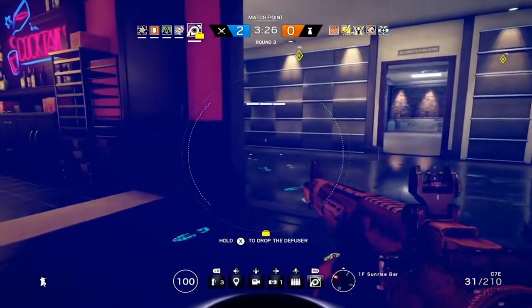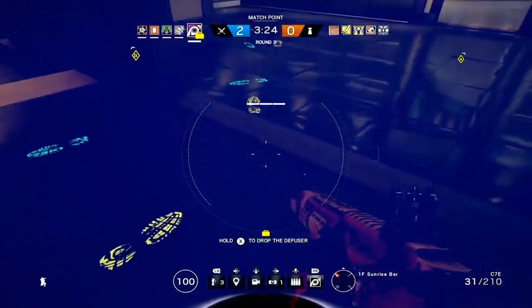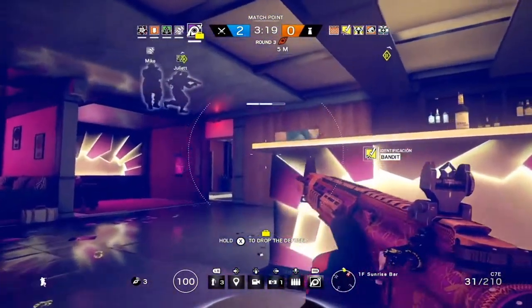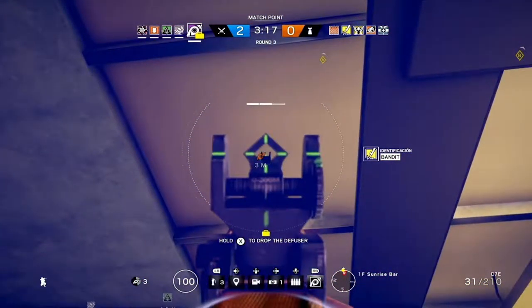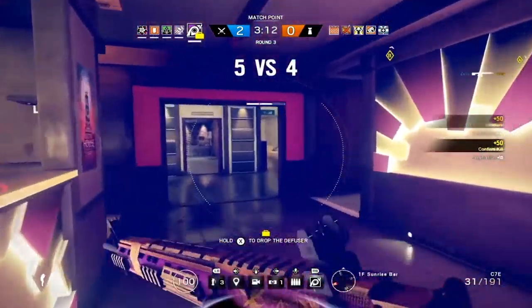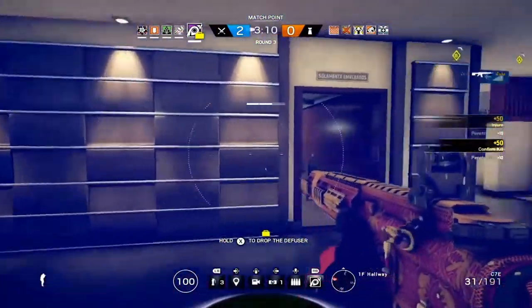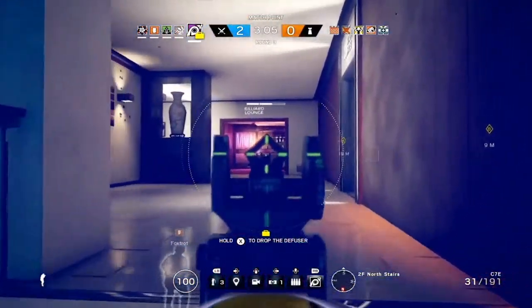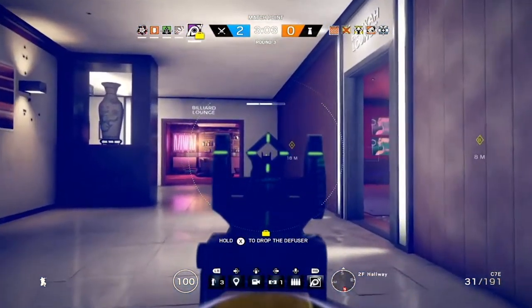As you see right now, Jackal is tracking his prey. He saw that the defender went up the stairs, and there he scans the footprints. He can identify the target, and it pings him on his location. That's really crazy. When you put the hunter's mark on your opponent, he is pinged immediately.